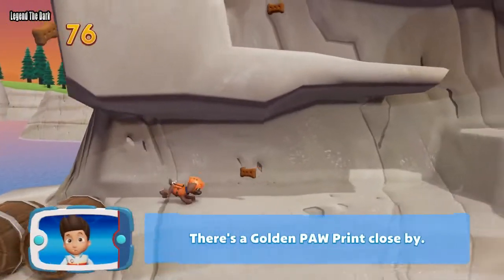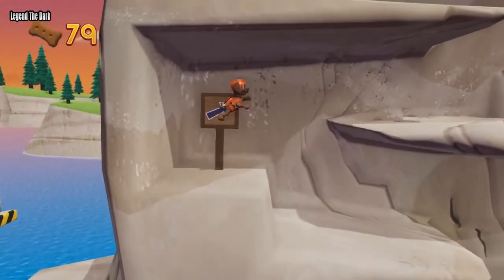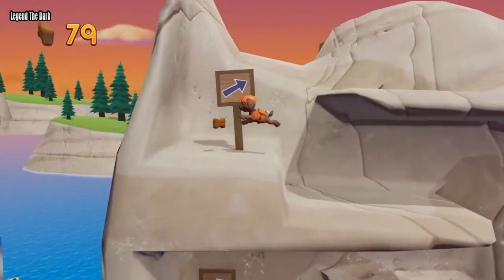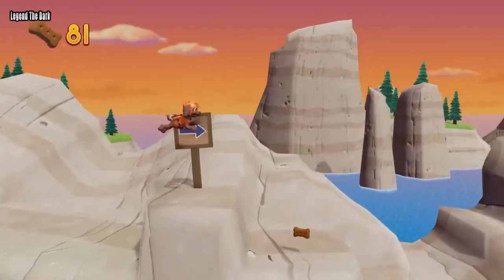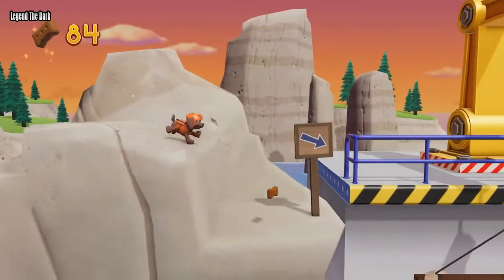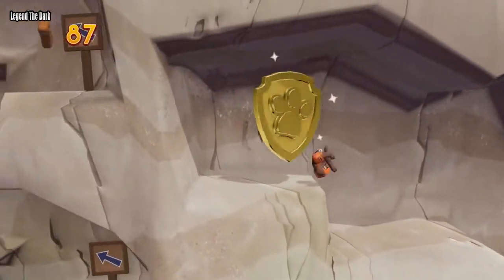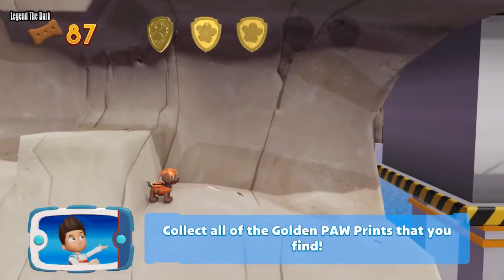There's a golden paw print close by! Find and collect all the pup treats that you can. You found a golden paw print — collect all of the golden paw prints that you find!